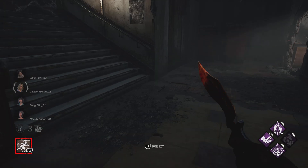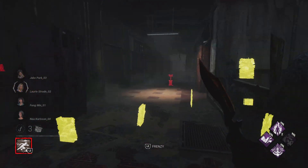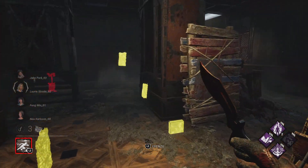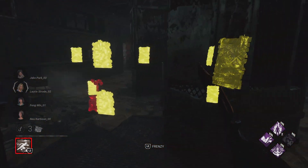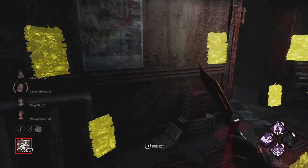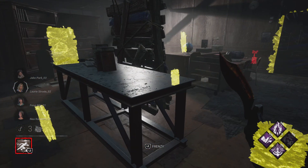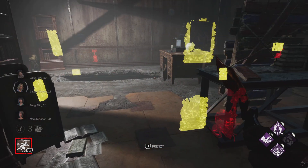In Midwich, you're supposed to chain loops together. That might be another one you can chain, but the thing is you don't want to throw down your pallets. I think you're supposed to chain these two rooms together. This one actually has two pallets in the room.